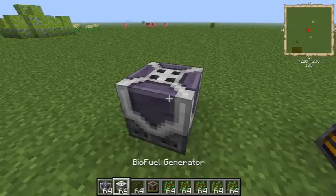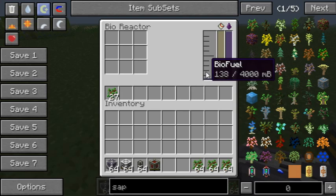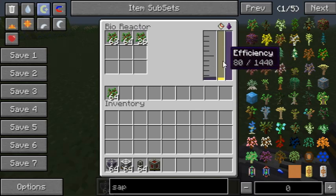So first off we are going to the Biofuel Reactor. We can just put some saplings in here. It has an inventory and it just uses from both. As you can see it will generate biofuel and it has a buffer — basically tanks that it stores it up in.